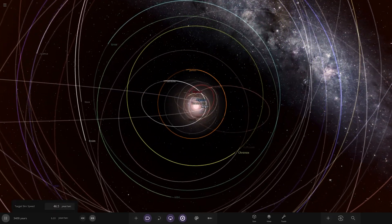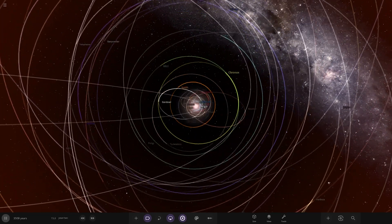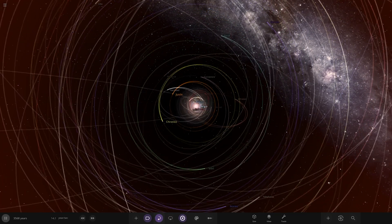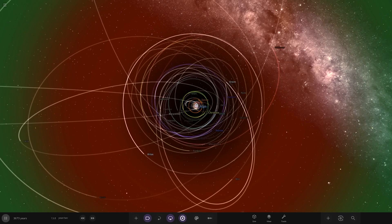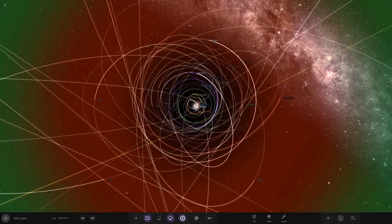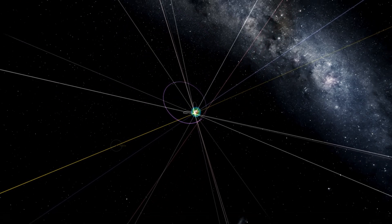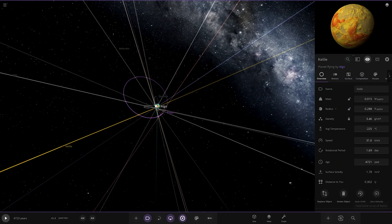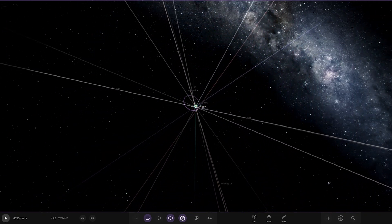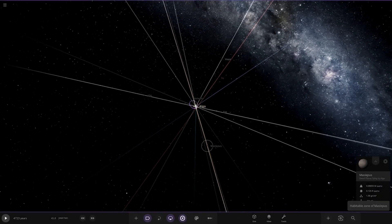Let's continue with the evolution and see if any more orbits get torn to shreds. Look at those two objects on either side of the star — they're getting some crazy trails. Suddenly, something big just happened — it's all gone carnage. Is it a gas giant that's been taken out? No, it turns out it was a rocky planet. Something kicked off a chain of events there — a huge loss of objects. Whatever that was, it's completely gone.